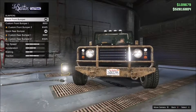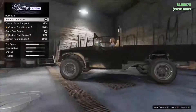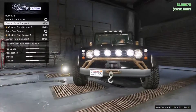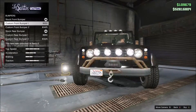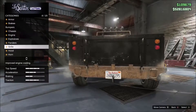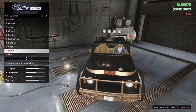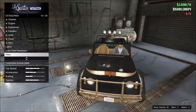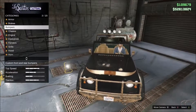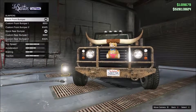It may be different for you — you may be able to do it without the horns — but I think the horns definitely top it off and I love the way it looks. You can only do this glitch with the Canis Bodhi, Trevor's truck in story mode. Apply the horns first, go back to the bumpers, go down, up really quickly, and boom — you get the teddy bear with the horn, aka the horny teddy bear.